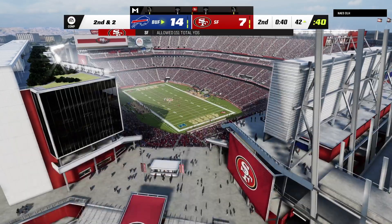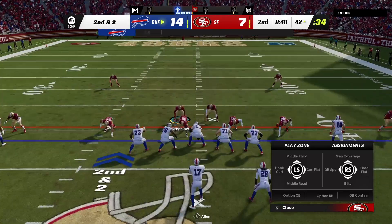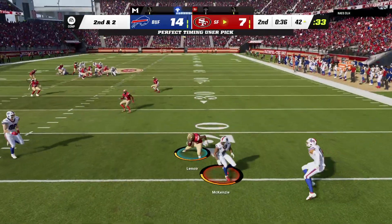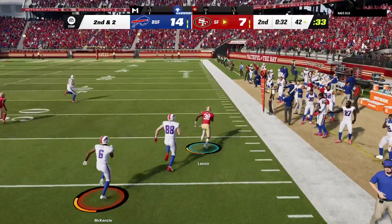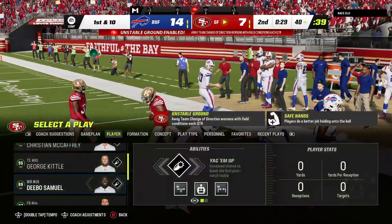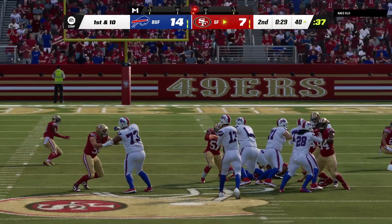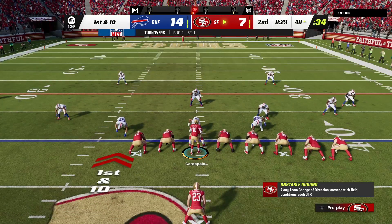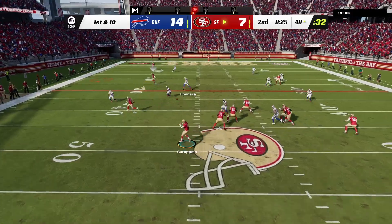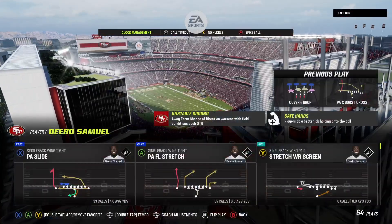The Bills are going to use the first of their timeouts, stopping it with 40 seconds remaining in this first half. To throw again on second down — ballot, and it's intercepted! Picked off by De'Amador LeVoole, and the Niners are going to take possession. He's certainly not been afraid to take some chances downfield and it's paid off a couple of times — that time, not so fortunate. But I would not rein him back in — the return on investment thus far has been pretty good. Two touchdowns to one interception.